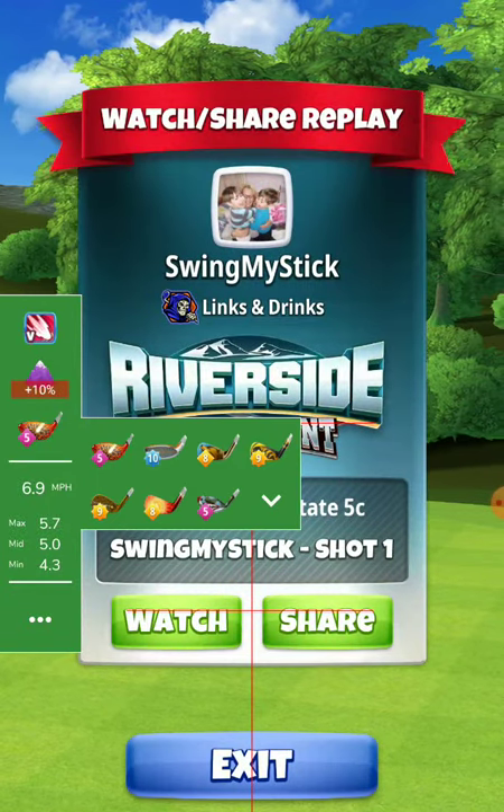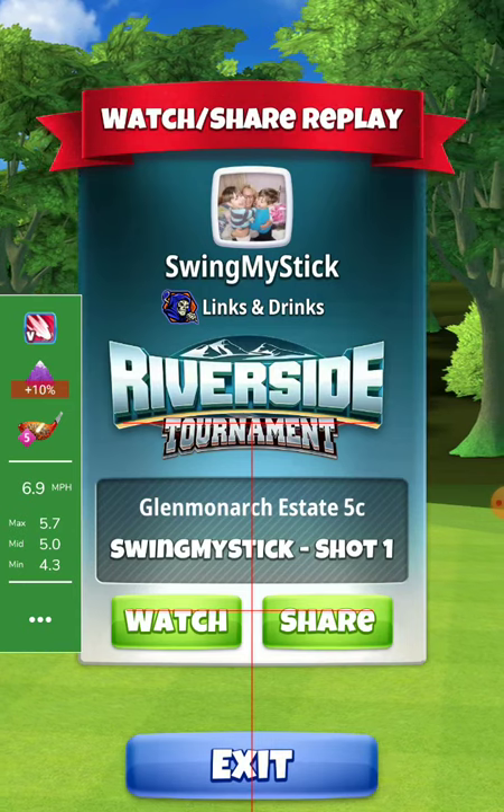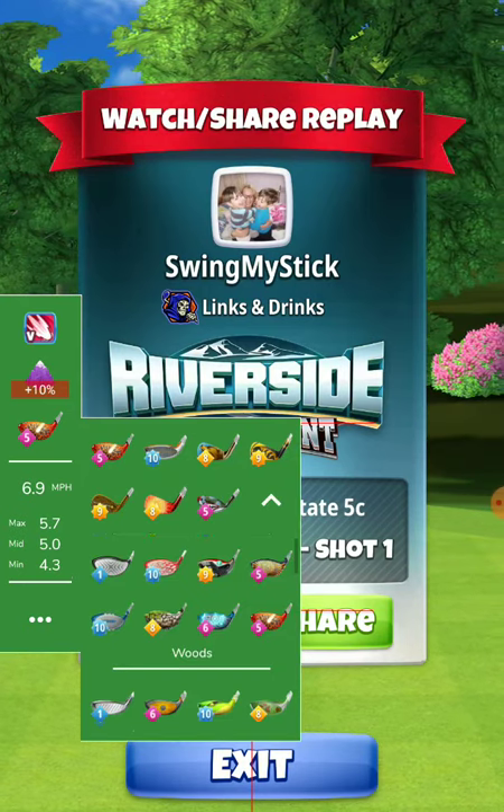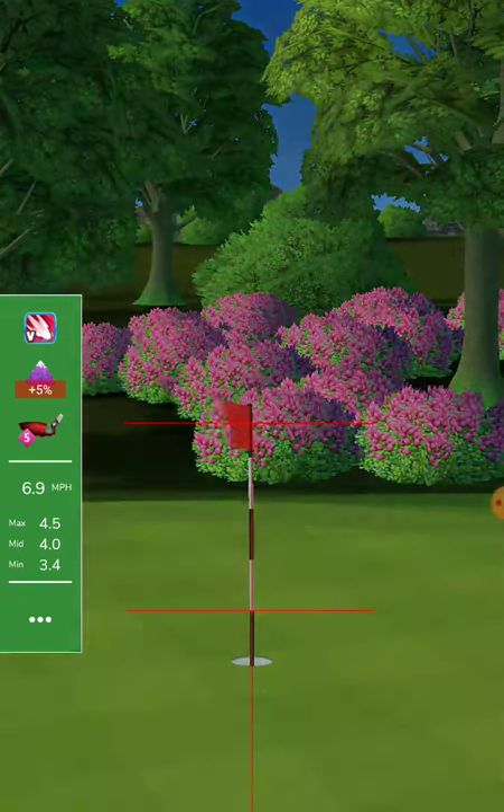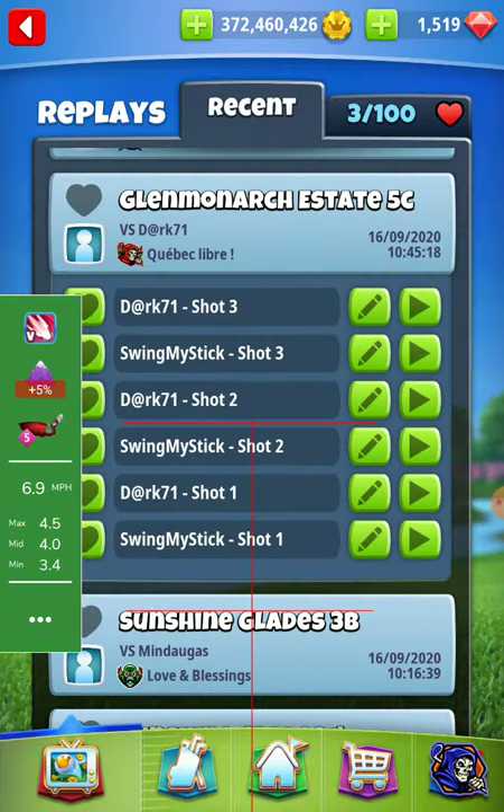Okay, let's go to the second shot. For the second shot I use a Cataclysm 5. You can use a Big Dog, but the Cataclysm has a better ball guide — that's why I used it.